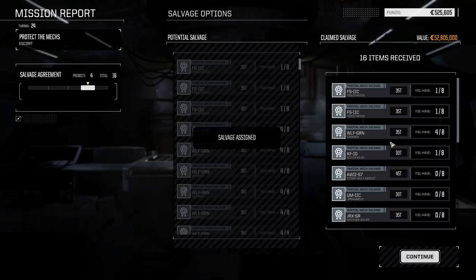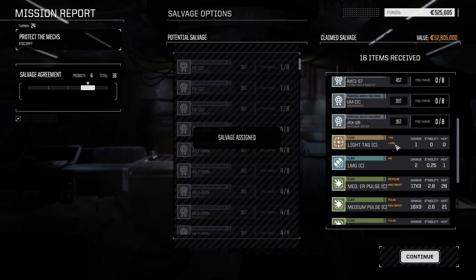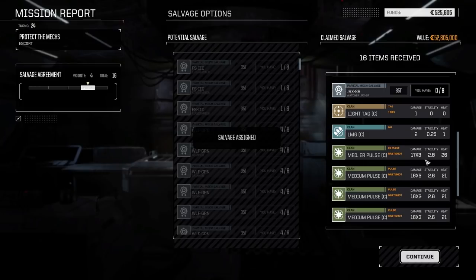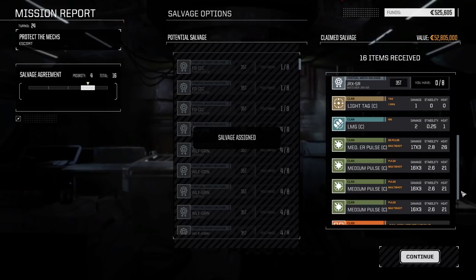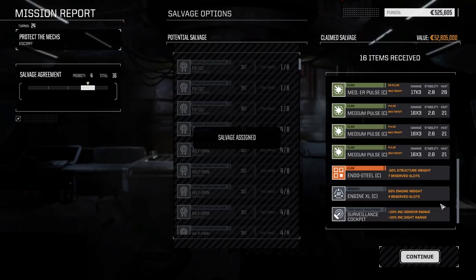Two Firestarter parts, a Grinner part - getting even closer. Kitfox, Stormwolf, Urban Mech, Watcher. One ER medium pulse and another medium pulse, plus Endo Steel. We made out really well on that mission - really really well. 52 million in C-bills.